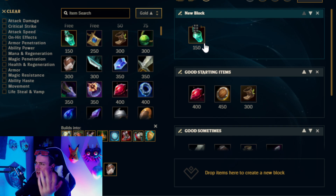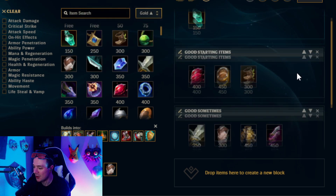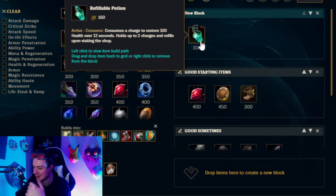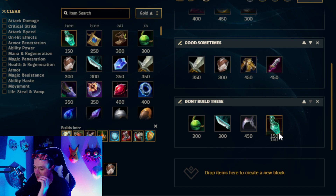I did it versus a really passive mid lane matchup and I got away with it. But please do not build Refillable Potion over all of the amazing choices available and just say you know what, I'm just going to go with Refillable Potion. Please do not do that. I am warning you, it is not going to be a fun time. Although I appreciate innovation on Garen, this is not the way to do it. So we're going to go ahead and put our final component choice here in the Don't Build This category.